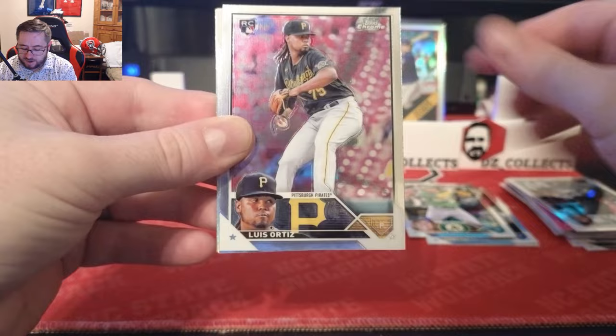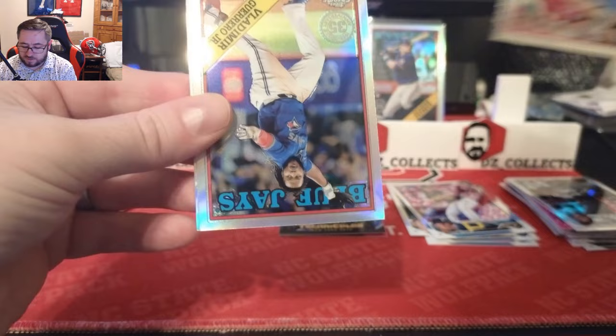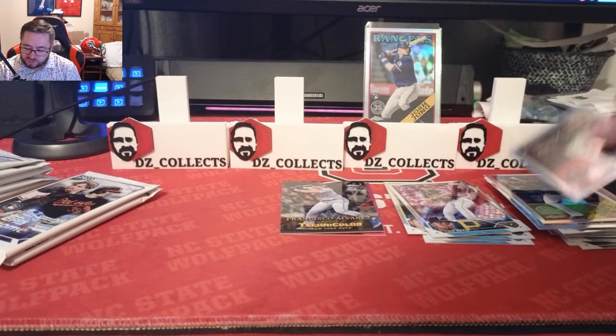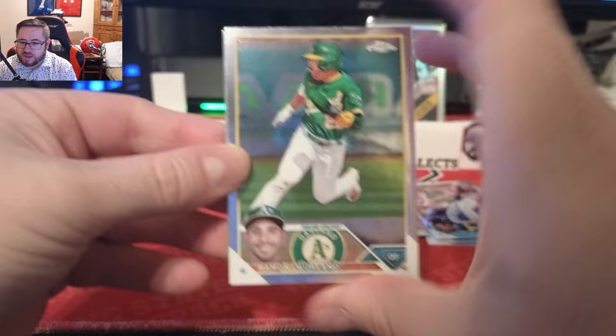Three packs to go, we haven't hit our sepia yet. There's a Luis Robert right there, Luis Ortiz rookie, we have a Rafael Devers, a Vlad retro card, and our sepia number one is Tim Anderson — TA7 of the Chicago White Sox. A little cool sepia right there. So far no rookie hits in any of our parallels.